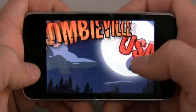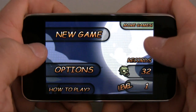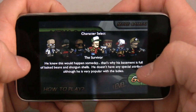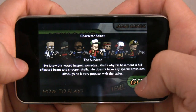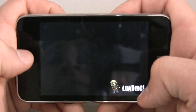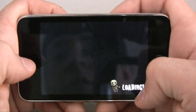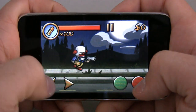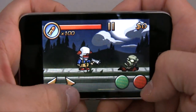Go ahead and click New Game. I'm always the Survivor since that's the first one, but I can be the Clown this time — might as well go with a new character. What you need to do in this game is pretty much just kill a ton of zombies, go from level to level, and kill them all.